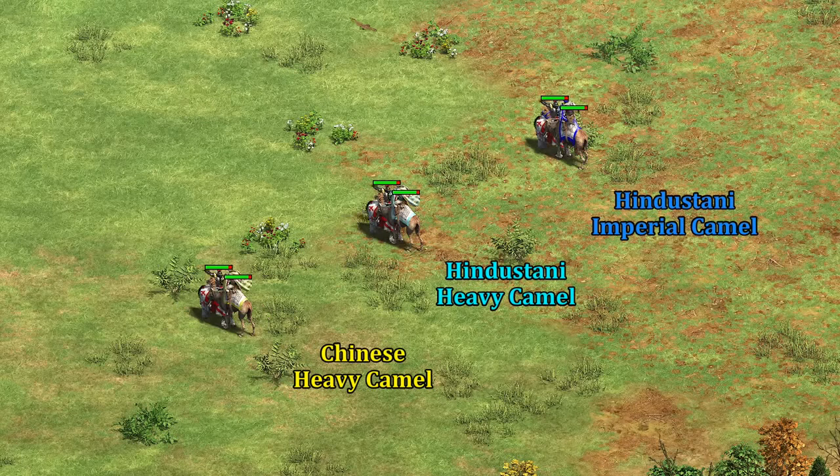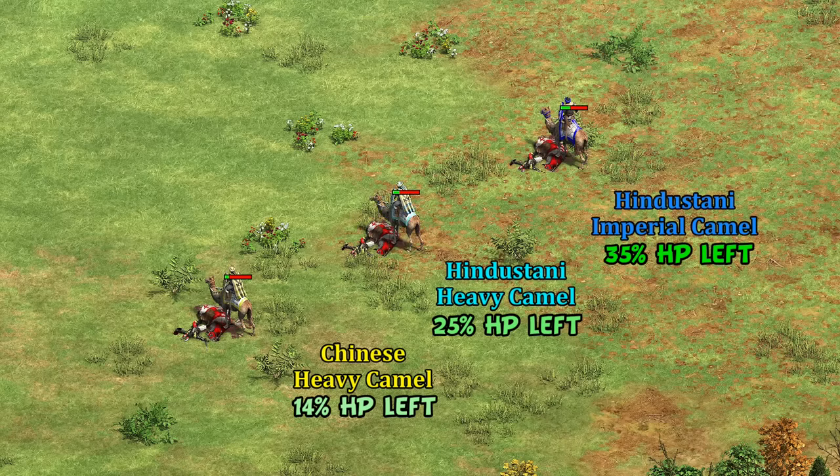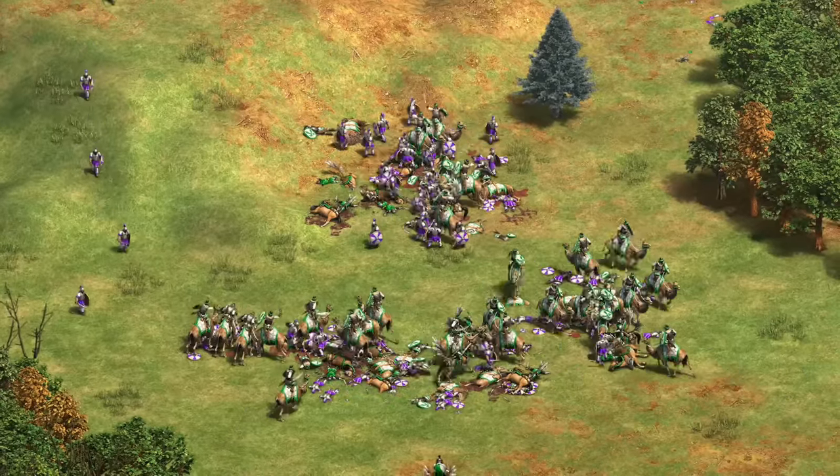Imperial Camel isn't far off from basically getting Bloodlines for your camels at around six times that technology's usual price. That isn't to say the upgrade is never worth it — against paladins they take them out one attack sooner than generic units and survive one more attack, so there is a pretty noticeable difference side by side. Important to keep in mind is they're still very weak to archers with zero base pierce armor, and even with the 20 added HP they only take about half the arrows from an arbalester that a paladin does. The imperial camel should be used against cavalry as much as possible.